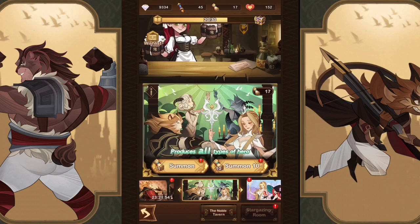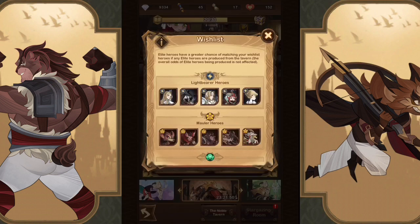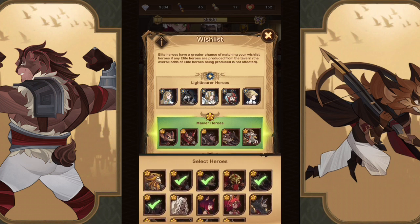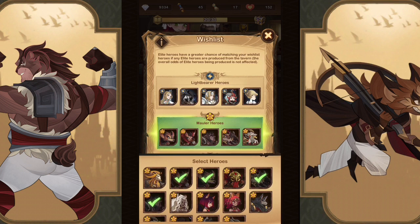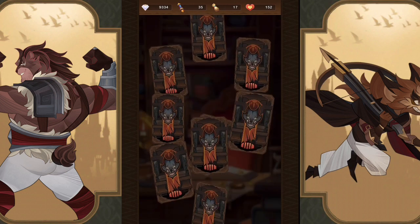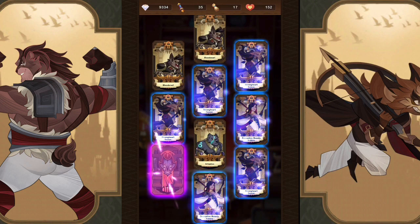Brutus also has a pretty good life leech ability so survivability is there. We have 45 scrolls, so let's make sure we have the team we want — Virk, Warwick, definitely Skreg, yes, Skrath. We'd still love to build Ksos in the future. Skreg we can actually buy in the shop, so we replaced him with Brutus. We get an elite right off the bat, and since it's a Mauler banner we know it's going to be a Mauler — a copy of Warwick, very nice.